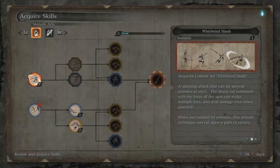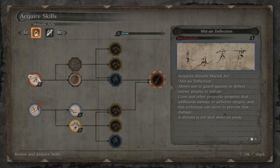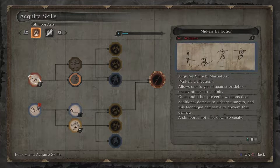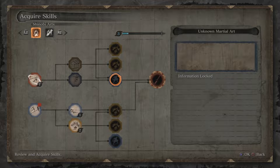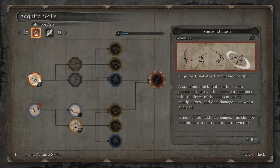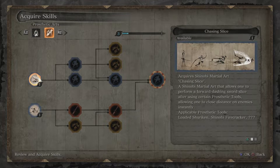Let's go into Acquire Skills. We have three skill points, and I've just got to work out which one I want. We've now got the Shinobi Arts and we've also got Prosthetic Arts.